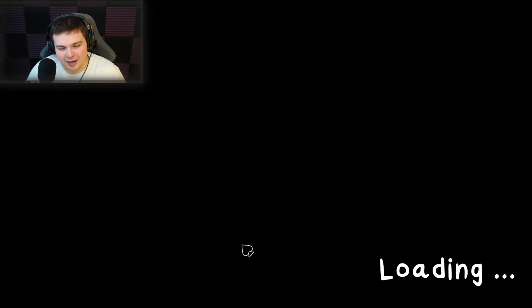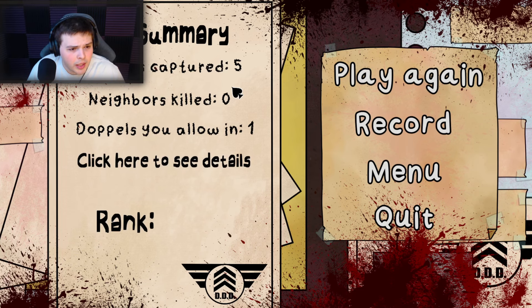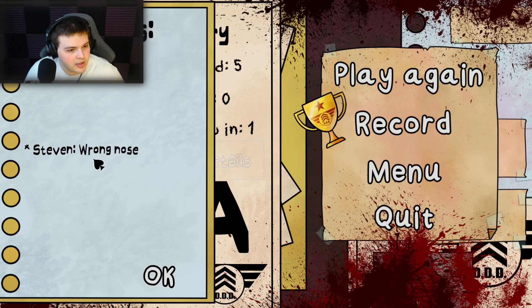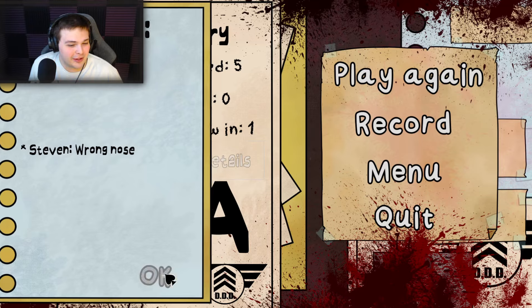We're done. How many people did I have to talk to? Doppels captured: five. Neighbors killed: zero. Doppels allowed in: one. Who was the doppelganger? Steven — wrong nose! That's 'That's Not My Neighbor' — the person who put this out is actively updating it, so this could become a pretty long series. It's a nice looking game and I kind of love the hell out of it. Thank you guys so much for watching — if you like this video and specifically this game, like and comment below. I'm uploading three times a week with possible daily YouTube Shorts. Thanks again, see you in the next one!